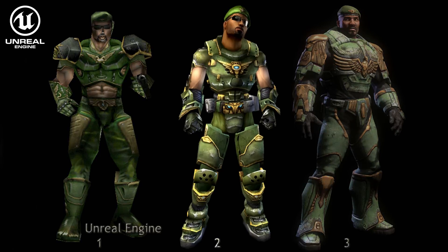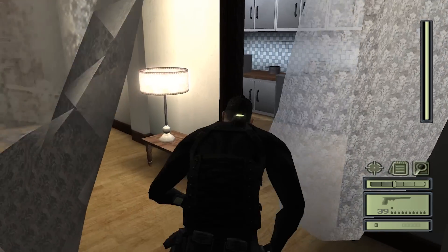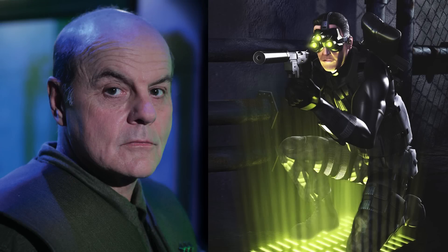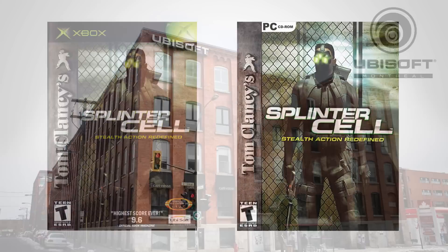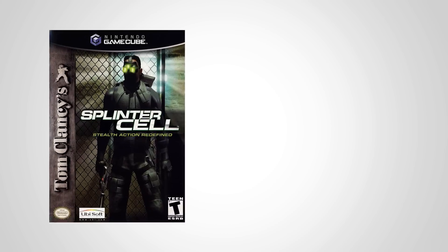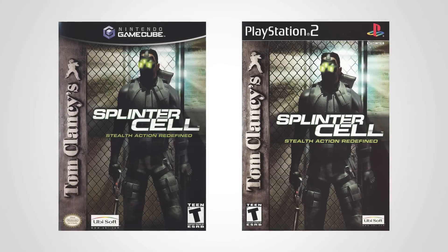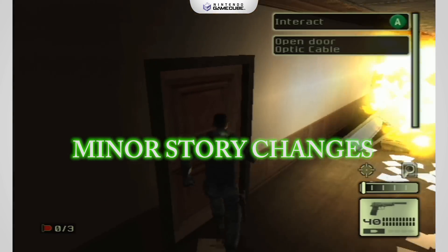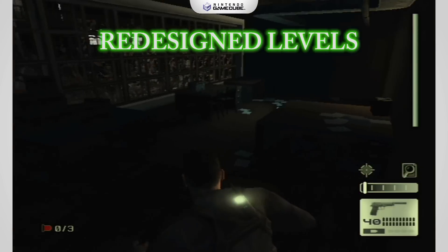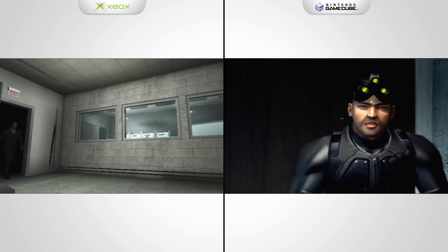The game ran on Unreal Engine 2 for heavy use of dynamic lighting effects and realistic physics. The voice of Sam Fisher is Michael Ironside, who you may know from Top Gun, Total Recall, and Starship Troopers. The Xbox and PC versions were created by Ubisoft Montreal, while the GameCube and PS2 versions were created by Ubisoft Shanghai. Splinter Cell on GameCube and PlayStation 2 have some minor story changes, slightly redesigned levels, decreased graphics, and in-game cutscenes replaced with full motion video.